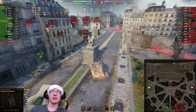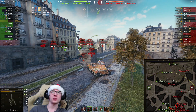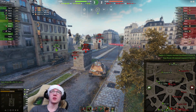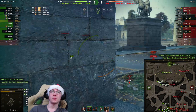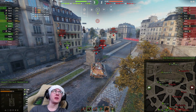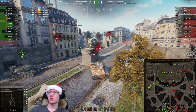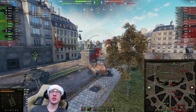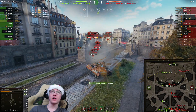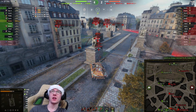A lot of tanks are camping back there. Almost a shot into the Progetto. I'm not worried about the ST1 — if he pokes me I'll just HE him. The Progetto hits us, unfortunate. We still have 1,100 health left, which is more than enough to get the job done. The problem is we can't spot anything back there, especially that Progetto. But then we aim in on the Progetto — 557 damage. I really like the gun on this tank. Teammate finishes him off. The Tiger Mouse is pulling up — we're getting into a side scrape.